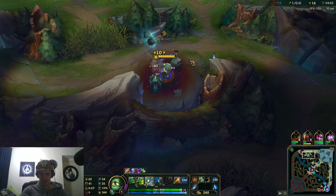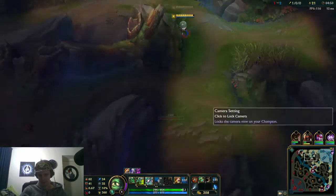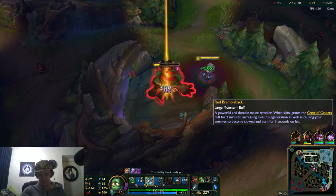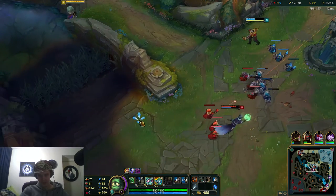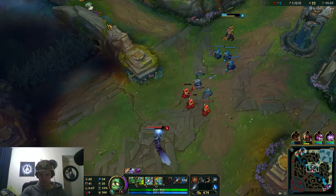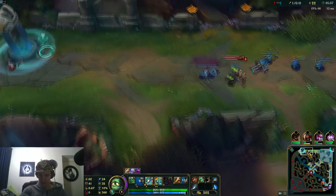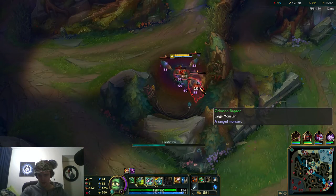I'm going to gank mid lane soon. You should always gank at level 6 if you have the option because it really helps out the other laner. I'm going to get Gromp and go overrun mid lane. This guy keeps pinging — chill. This is warded anyway.